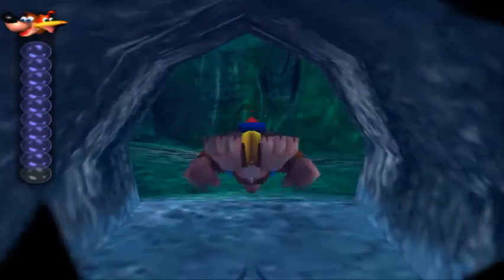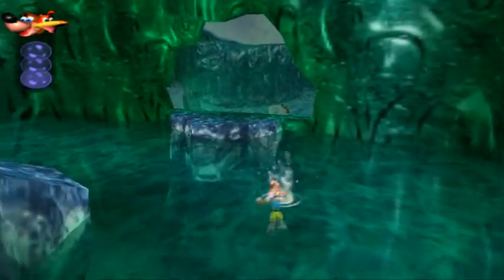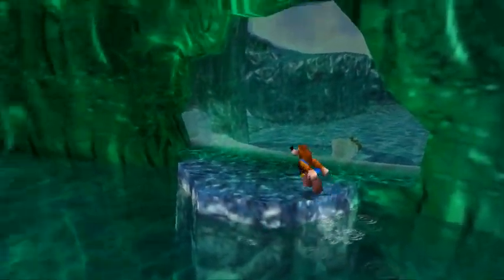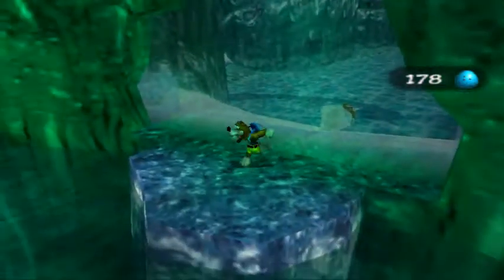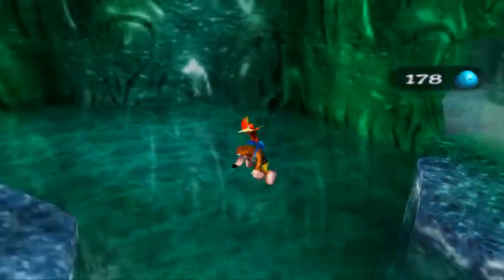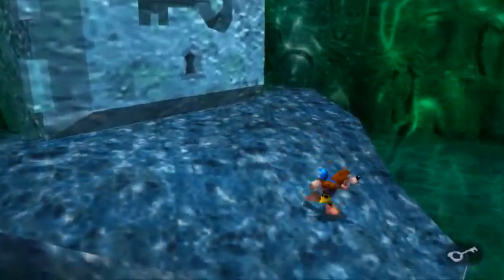We are actually going to go into a whole different world — a world we haven't seen yet. But this is Hailfire Peaks, one of my favorite worlds in the entire game. This is actually world 7, so we won't be coming here until much later. But if you look on the other side, it is a giant vault which apparently can be unlocked with the Ice Key. And do I hear a Globo?